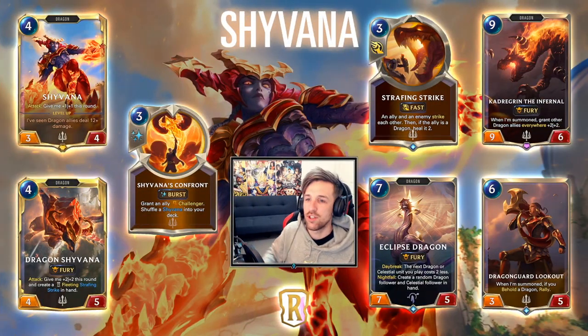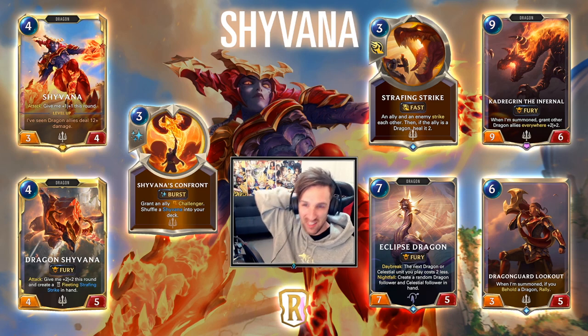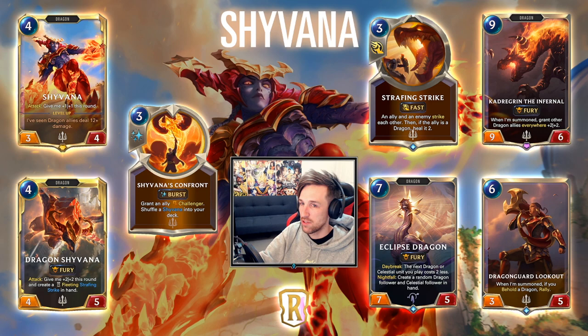All right, so there you have it. Shyvana has indeed been revealed and she looks super strong. 4 mana, 3/4. When she attacks, she gets plus 1, plus 1. So she has a fantastic stat line. Most of the time you'll get that attack value. On defense she's not as powerful, but you don't have to block with her. Your opponent might have challenger, but still a very reasonable stat line in a midrange environment.